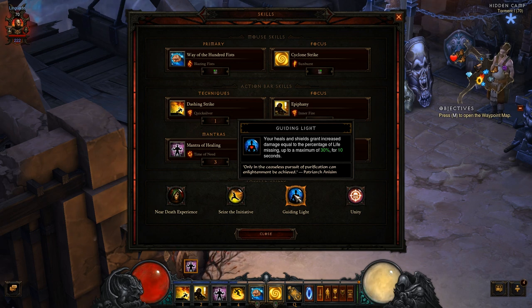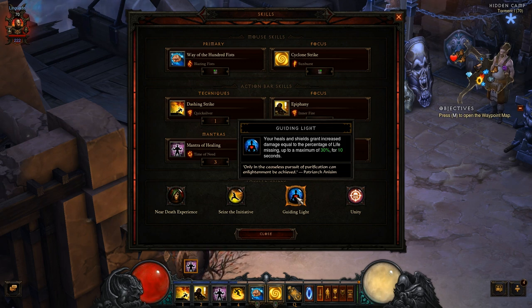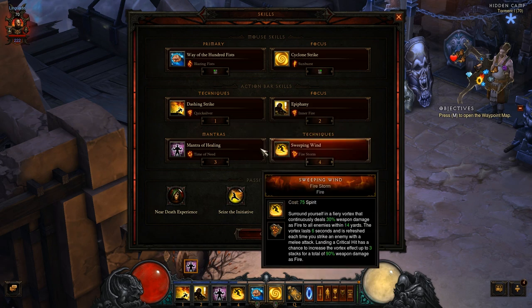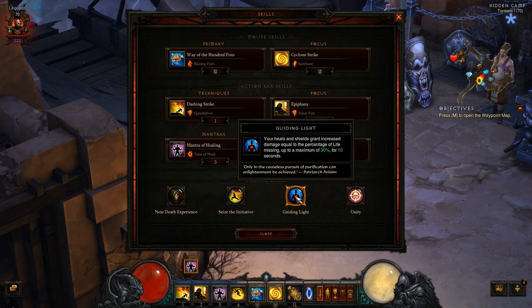And Guiding Light — basically, my heals and shields give me a bonus of damage, up to 30% of life missing. What does this mean? Well, imagine a Lord of Mallet that is going to hit me — he pulls his arm back and is going to hit me. And I just pop a Mantra of Healing that gives me a magical shield that absorbs damage. That damage that it absorbs is then used with Guiding Light to give me a boost on my damage. I like playing healer with a monk, and I like popping those bubbles and saving the team and saving myself. But at the same time, I'm getting a bonus on damage, and so is the team — whenever they receive damage, they receive this buff and get to do more damage. So this is a really good combo with the Mantra of Healing.